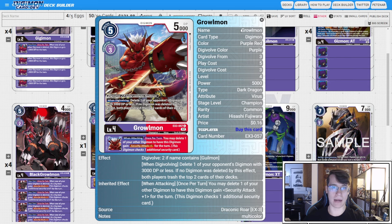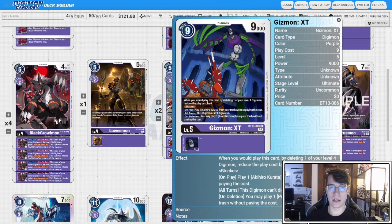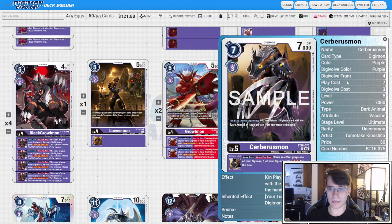Four copies of Gizmon XT — this is the top end of the Gizmon loop. It has Blocker which does come in handy. We don't care about playing Akihiro or that it can't digivolve; on deletion we play a Proto Gizmon, so this is essential for our loop.